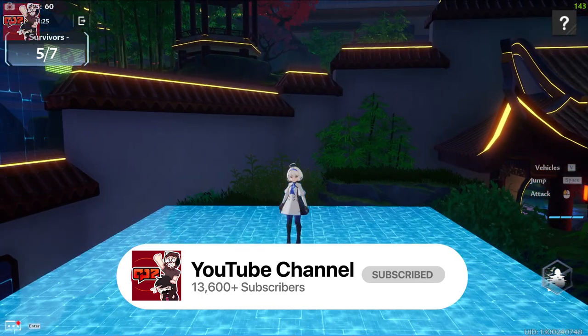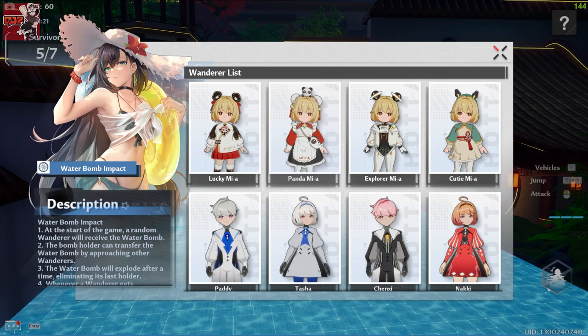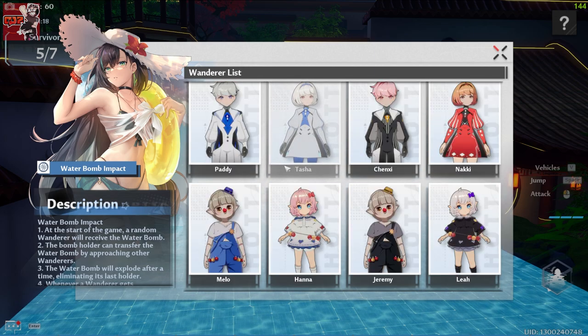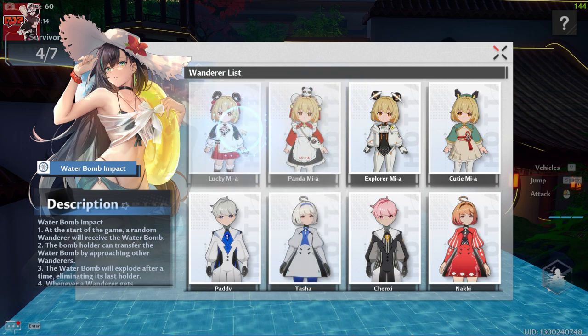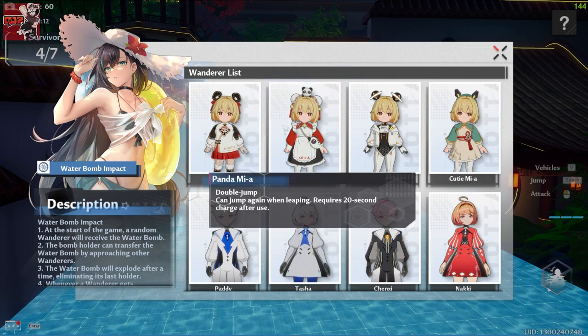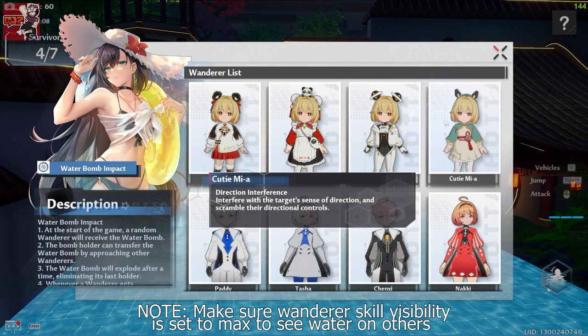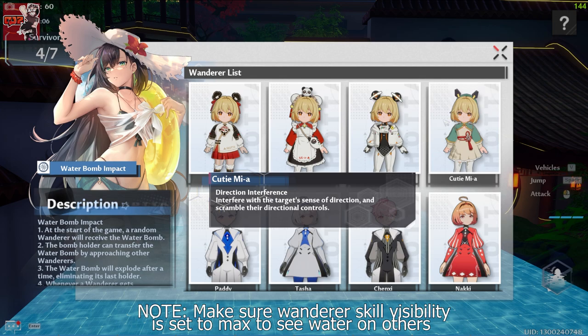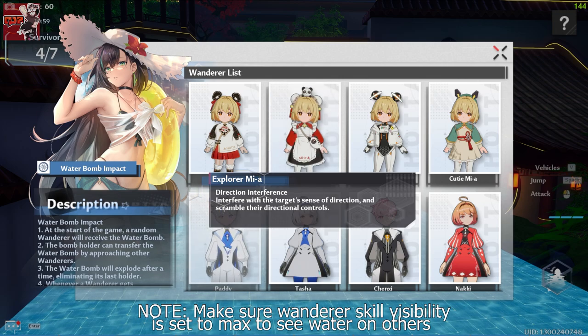Pretty simple — each character you get has a special skill. Each character is grouped up into two, and there are a bunch of characters you can go with. If you go with Mia, Lucky Mia, or Panda Mia, they can double jump. Explorer Mia and Cutie Mia have directional interface, which basically means you can mess up people's controls — so if they push left, it'll go right.